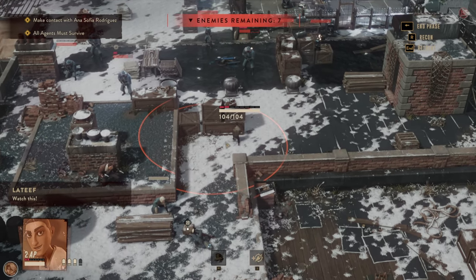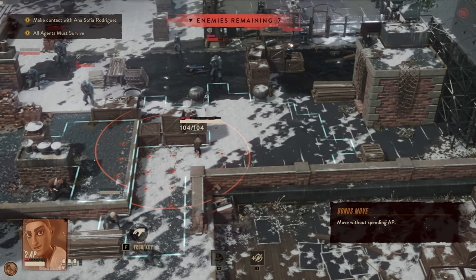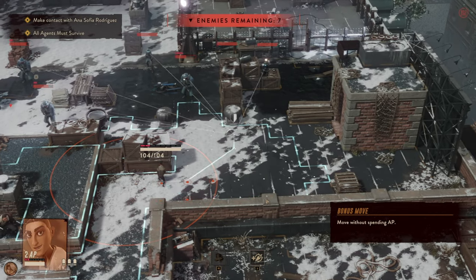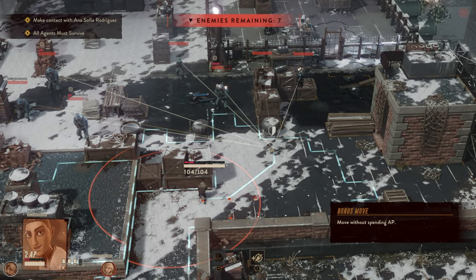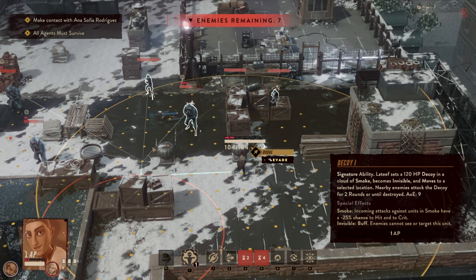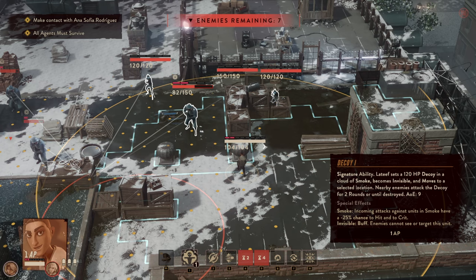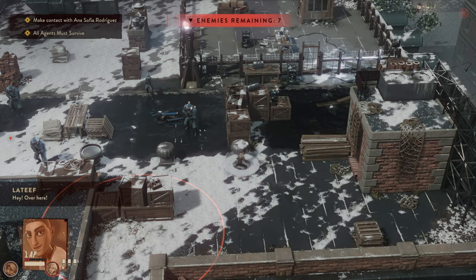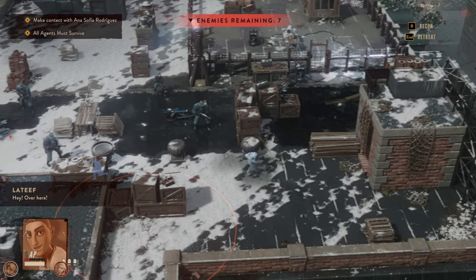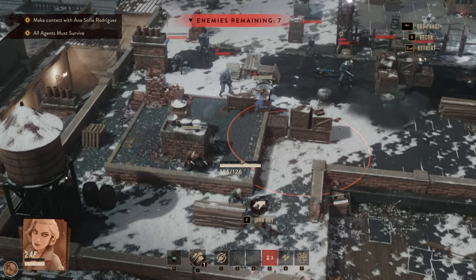There we go. Good hit — where's the free move? Oh yeah. Now I think we have so many enemies that our Decoy would be massively supportive. How about replacing him here and going over here — which is exactly what we want to do.